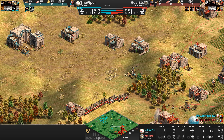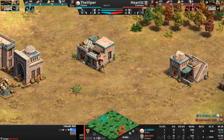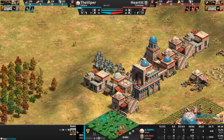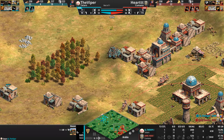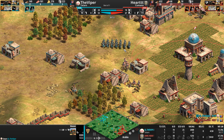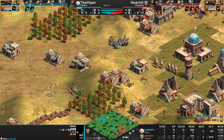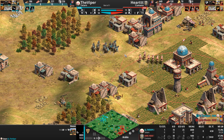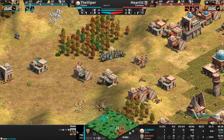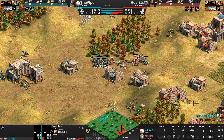What the hell is the Viper going to do with 21 cav archers — bust through a 333 HP palisade? Look at how slow they are at taking down structures. This is why when I do my civ intros for the Hindustanis and mention how their camels attack faster, I always point out that fixes one of my biggest problems with camels: they absolutely suck at taking down structures.